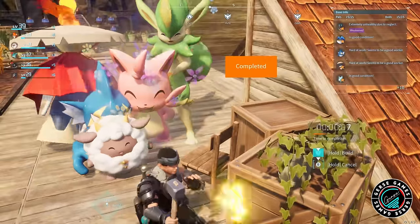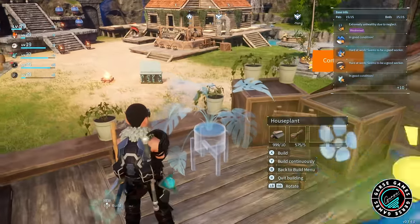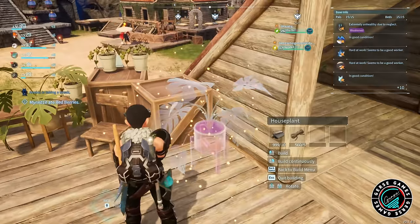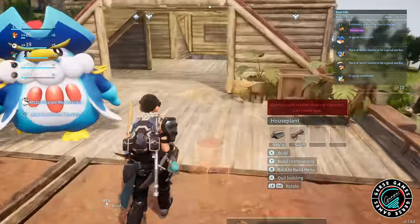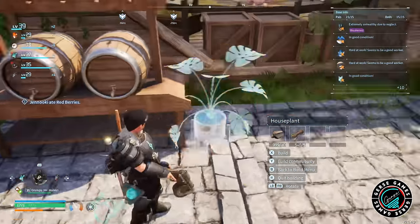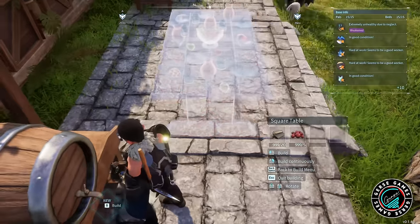We're adding a couple of chairs, a couple more planters. I can't wait to keep unlocking more items because as we keep unlocking, we get more stuff — we definitely need more plants, more flowers. So if developers are watching: we need more items. We're so excited — give us all the items you've got in Craftopia, we want them all.